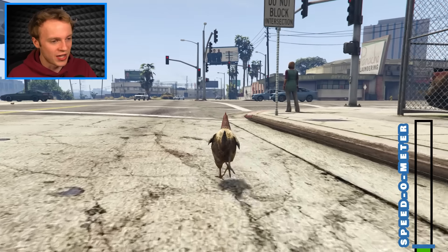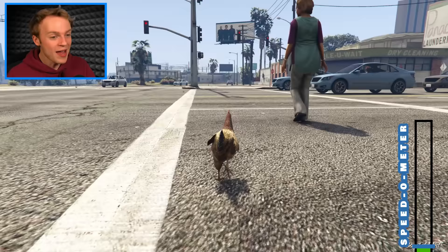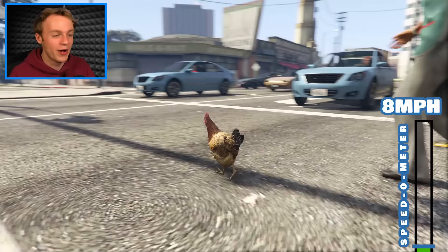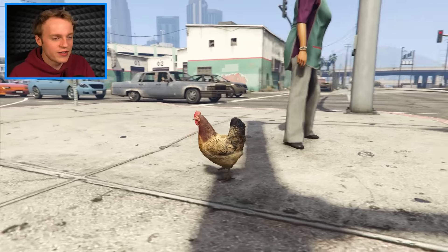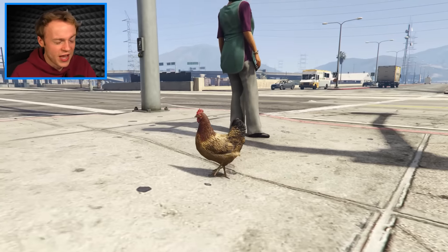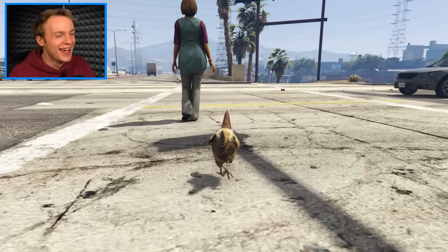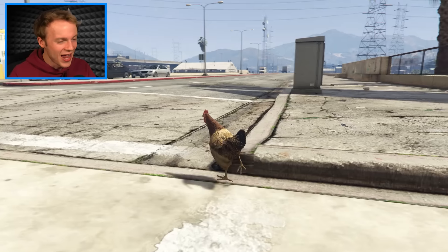Alright, how fast do you run then, Mr. Chicken? Look at me go - I got my wings out. I am just running a little bit faster than an actual human being at 8 miles an hour. We're basically the same speed as Roger the Rat. This chicken is for sure one of the slowest animals in GTA 5. I'm literally running at the same speed as a human walking. I think we can do better. I want to upgrade again. What animal are we gonna get next? Let's find out.